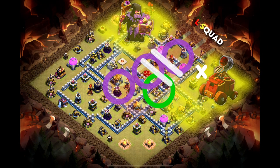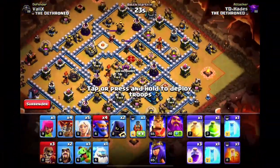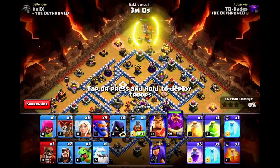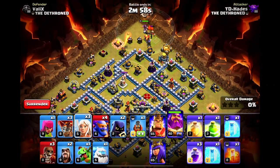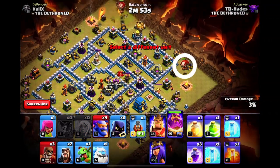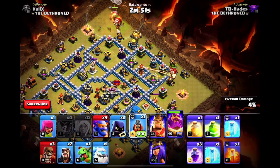This plan might seem a bit complicated, but let me do the attack and show you how easy it actually is. Let's start the attack. As I mentioned in our plan, the first thing we need to do is deploy our Grand Warden at 12 o'clock, followed by our healers. We will deploy our Flame Flinger once the mortar gets taken down.